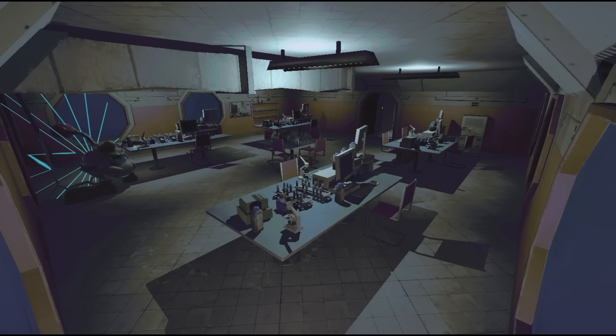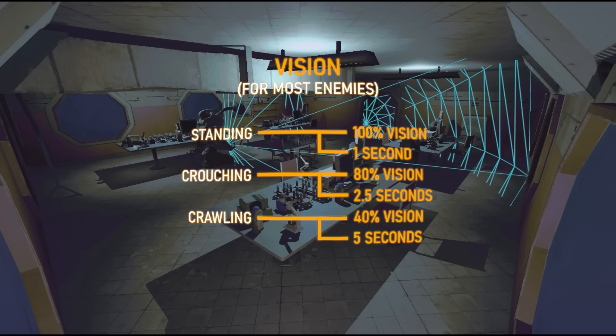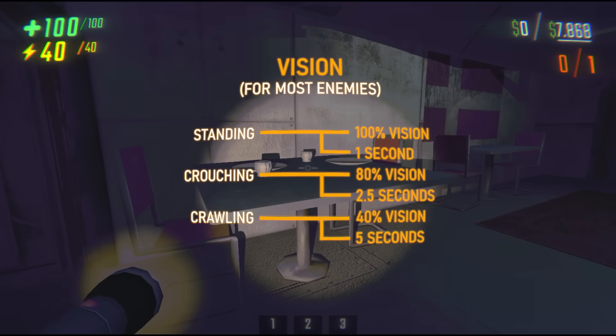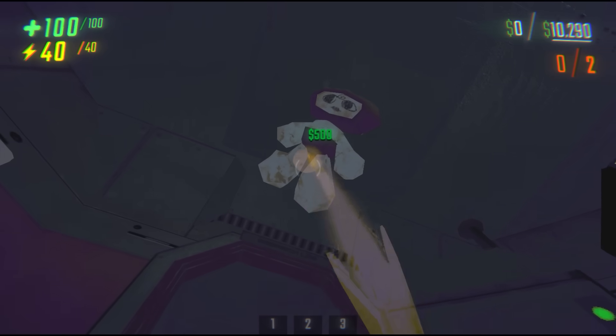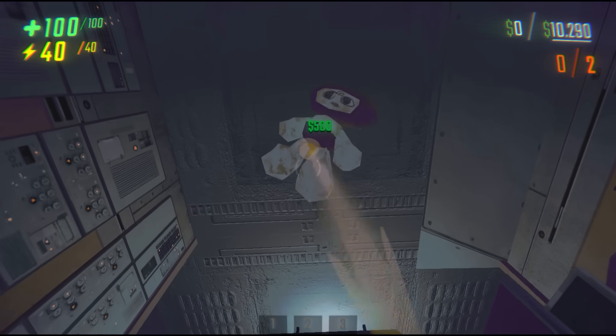This is the case for most enemies. As a general rule, standing gives enemies 100% vision and they'll need to see you for one full second. Crouching gives enemies about 80% vision and they'll need to see you for two and a half seconds. Crawling gives enemies about 40% vision and they'll need to see you for a full five seconds, making crawling the absolute best way to hide from enemies. Usually you can only crawl if hiding under furniture, but you can force yourself to crawl by holding an item above your head.